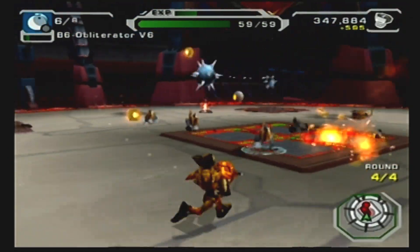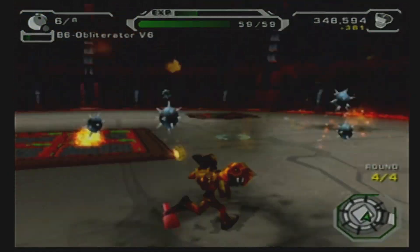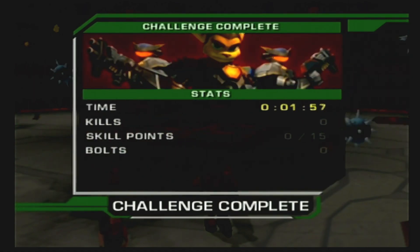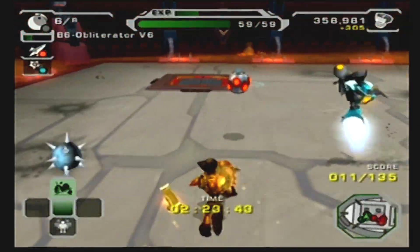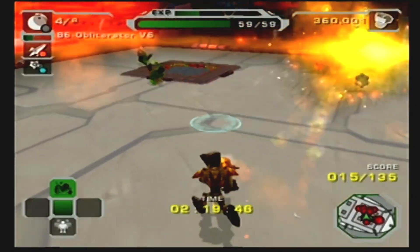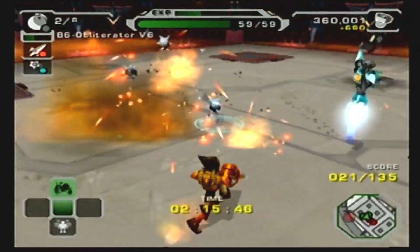I don't know how that missed me — not complaining, just commenting. I used two guns. Mom always said what doesn't kill you only makes you stronger. On Dread Zone, what does kill you gets us better ratings. In this round, Ratchet will run and shoot faster and faster with each opponent he defeats.